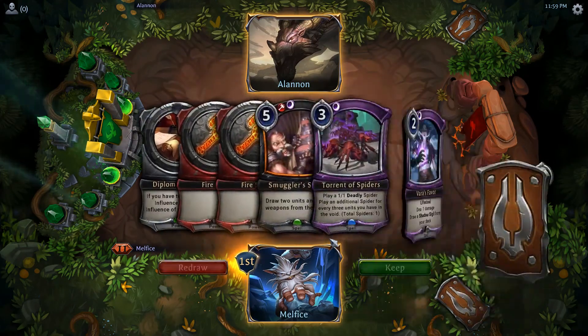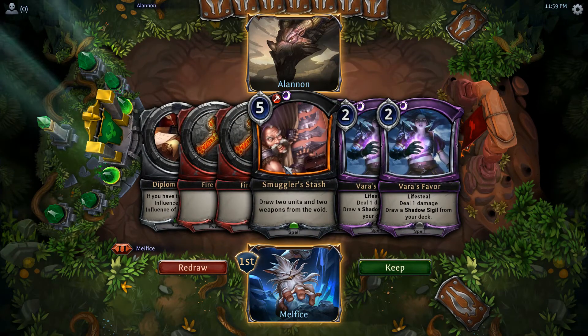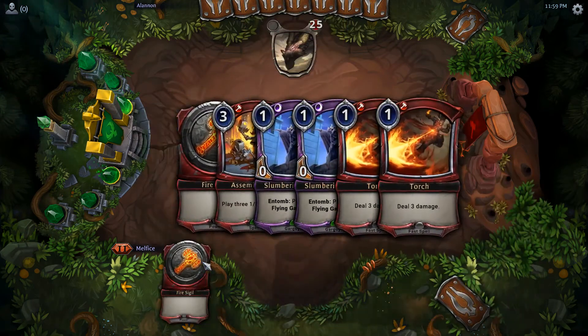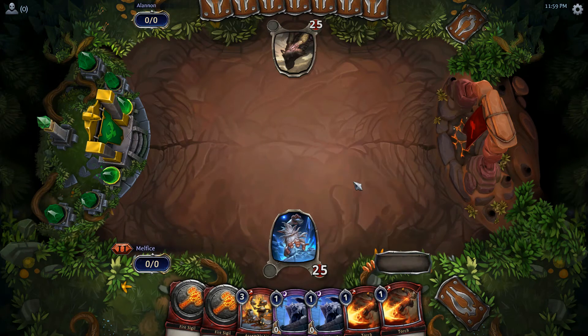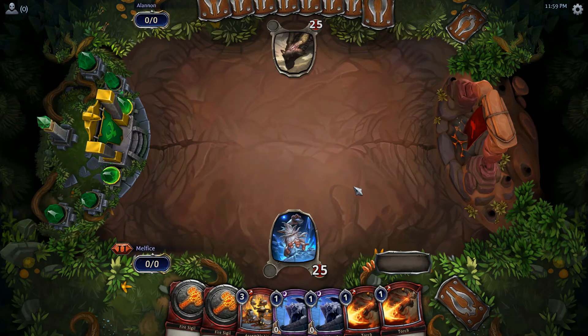Second game mulligan. If I'd only had that last hand it would have made a huge difference. This hand is definitely not good — nothing for early game. This is much much better, even though I don't have Shadow I can still get the Fire going. Eternal is an excellent game — a lot of flexibility and strategy, a lot more thought than some other card games.